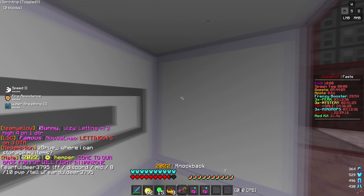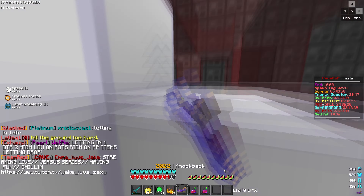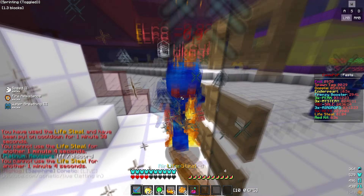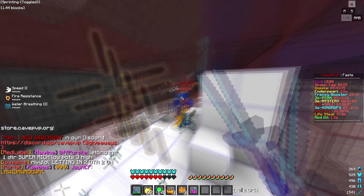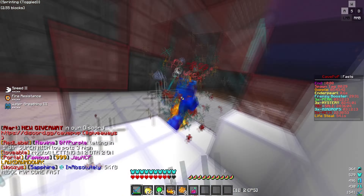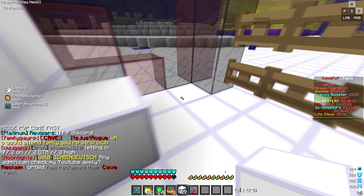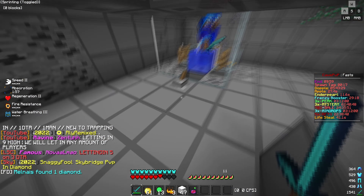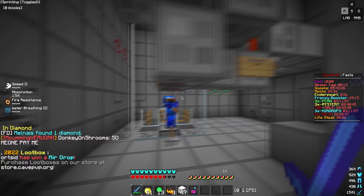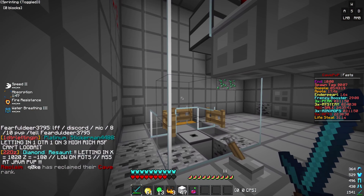Maybe if I break this block I could try and hit him down. Using the life steal - come on, yes! He's potting again. Please just die. We got him down, finally! Oh they were trying to switch on me but we actually finally got him down. Oh my goodness I was almost dead there - literally almost dead. You're dying buddy, you almost killed me, you're gone. Let's go! GG, that was actually so scary.